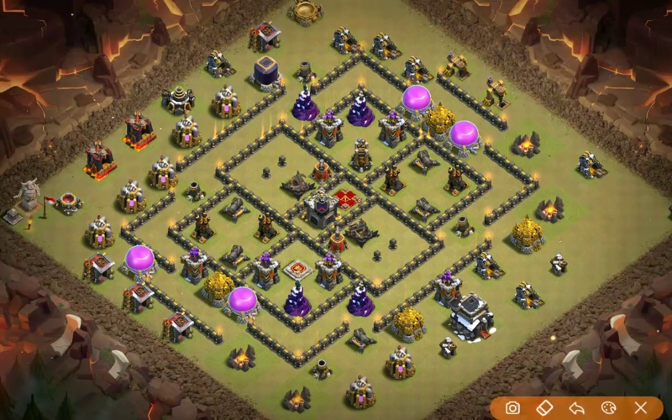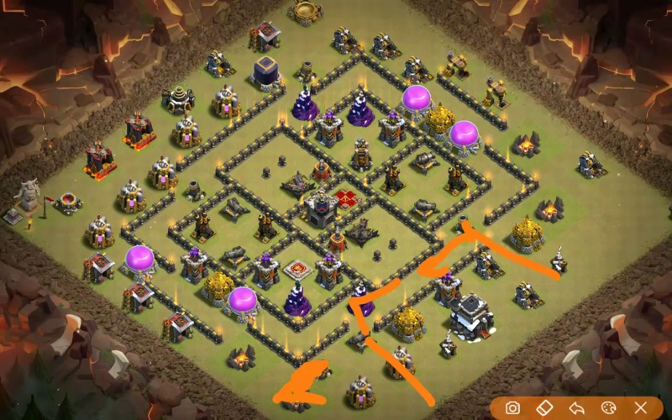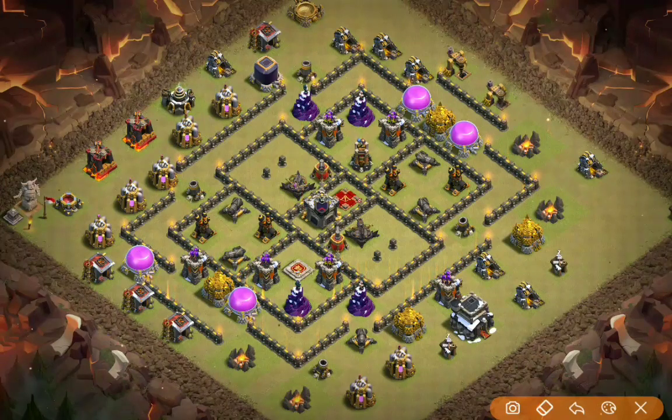If you go ahead and try to get a kill squad in from the long side, again you'd send a Golem here, maybe a baby dragon to get rid of this stuff, and a Golem over here. Your Golems are going to head inside because of the two Teslas and you're going to be dealing with splash damage from both of these wizard towers getting rid of wizards and things like that. Then yet again you still have all this trash to get through, and also this wall junction. Very, very difficult to get a kill squad in on either side. Not to mention you'd also be dealing with this king once you get this cannon down. It has a very good distribution between low HP buildings and high HP buildings, also making it very difficult to funnel into.